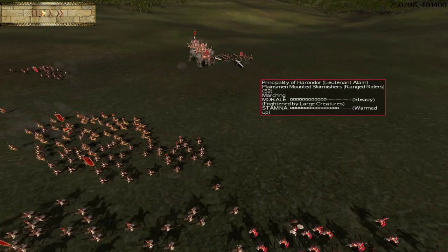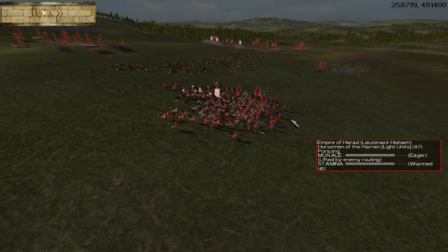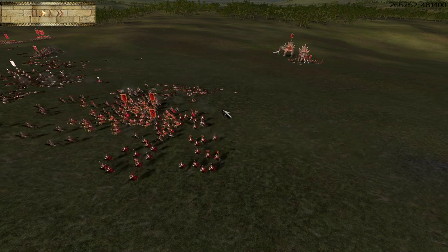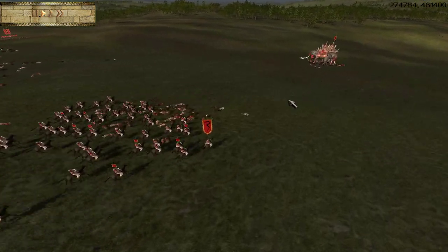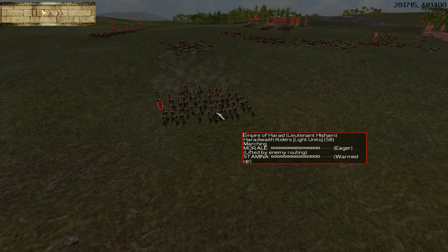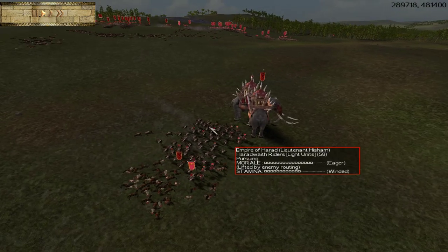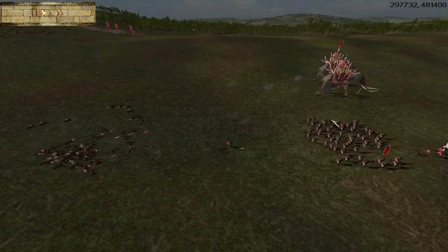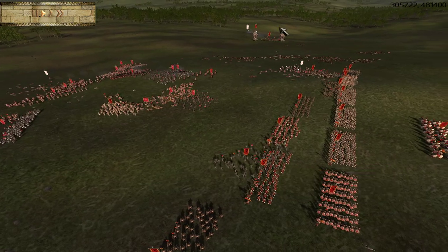So now we're using our speed to catch those Planesmen mounted skirmishers. Even light horse archers cannot outrun Mumakil. You can absolutely send them to meet the fastest enemy units, but you do want to be careful to pair them up with a similarly fast riders unit. The fastest cavalry you can train would be Haradwaith Riders or potentially your own mounted skirmishers. These guys are your lightest cav at tier 2 — they don't have a lot of armor, but they are very speedy and a large enough unit size to be a problem to just about any unit if they swarm them. That makes them a great unit to pair with the Mumakil.